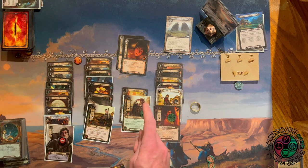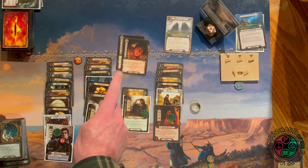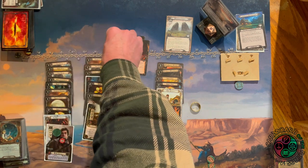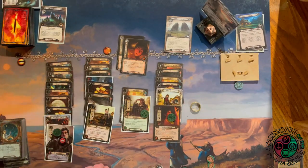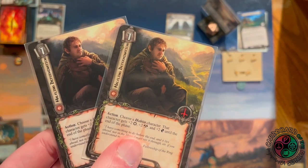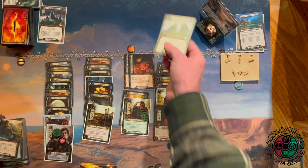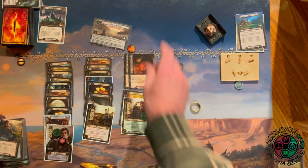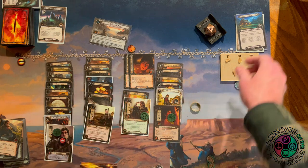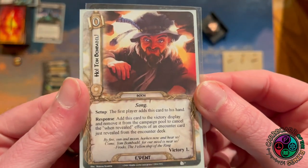Ancient Barrow reveals — no allies so it's just one threat. I sent 17 willpower and I have two copies of Halfling Determination, boosting Sam by four more — we're at 21 against one. We make 20 progress: four goes on the active location and sixteen on the quest. That is enough for the win! It got a little hairy there for a while but we were able to cruise through at the end.